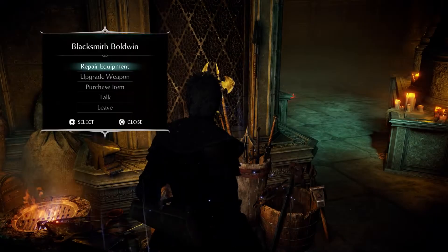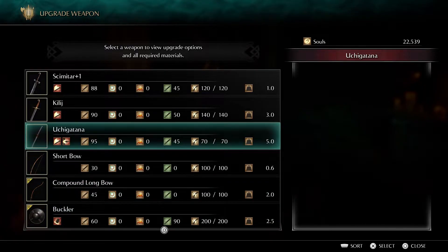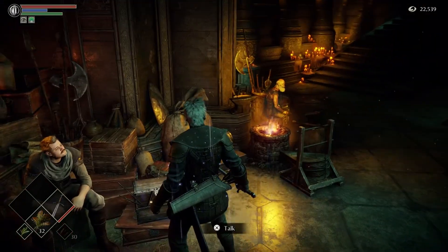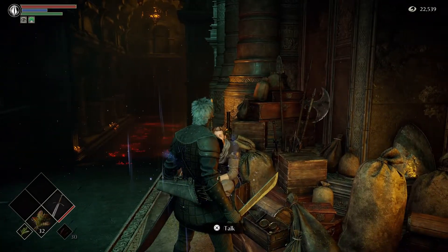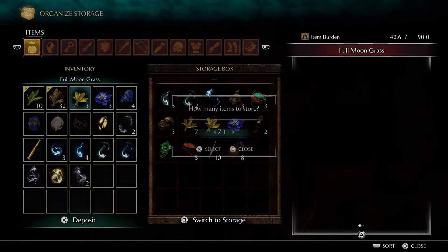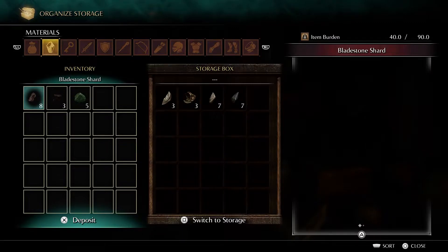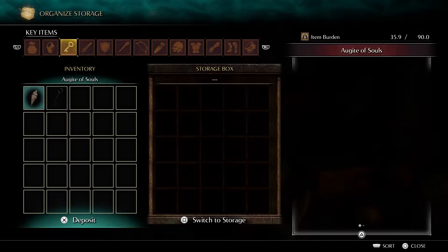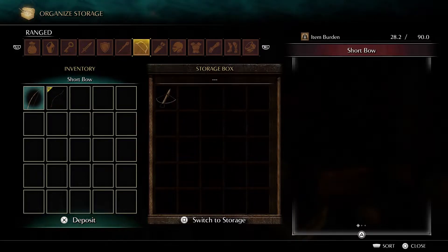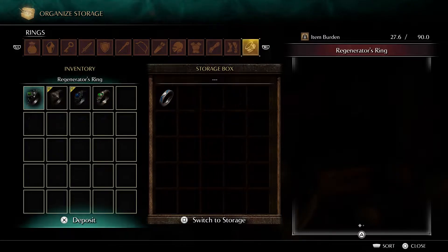For now let's just repair — don't do upgrades because it's not worth it, especially for the katana. Don't touch it because it's gonna be very useful for the other blacksmith. Let's go ahead and drop off these grass items — the stuff we don't use we'll put back. We got eight sharp stones; you can farm more if you want but I don't like farming so I'll just take what I can get.